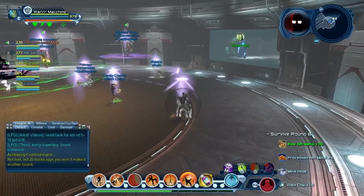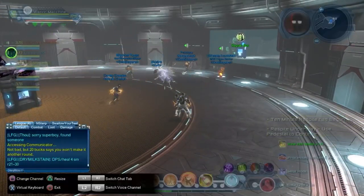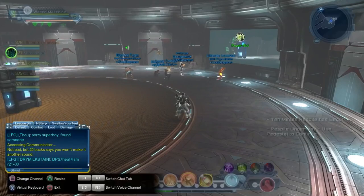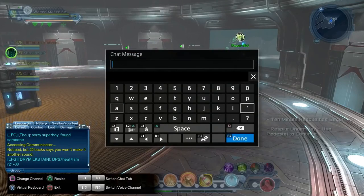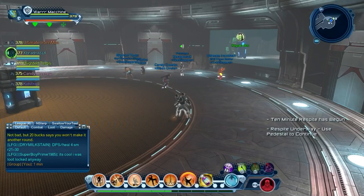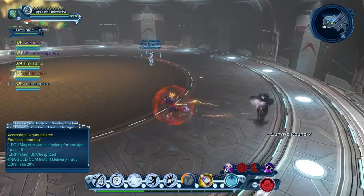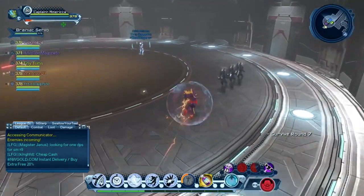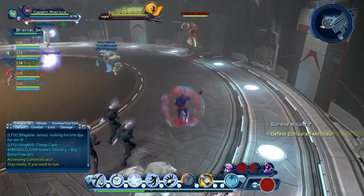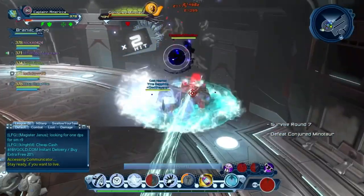Moving on to round seven — the Minotaur, one of the bosses from season one and season two. If you're new to survival mode I'll explain the mechanics. It's pretty straightforward. The Minotaur is a pretty easy fight — mostly you just have to launch his one-handed attack. A tank and a troll can do this; sometimes DPS can help out too.